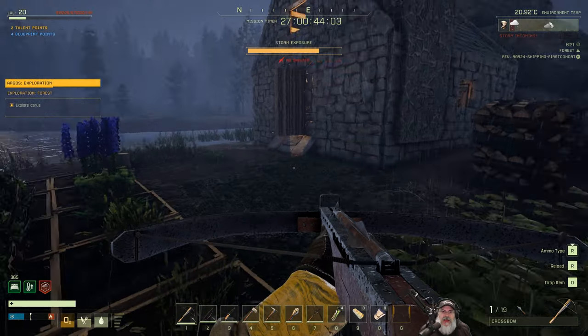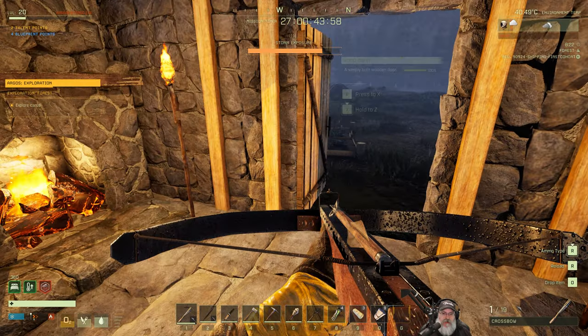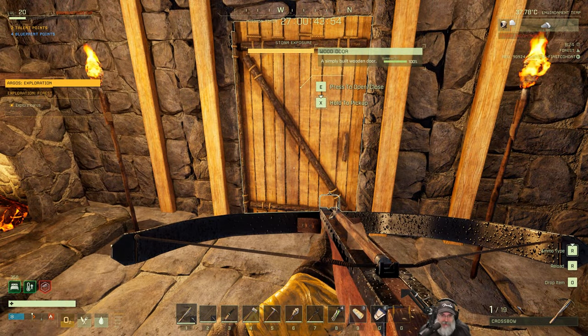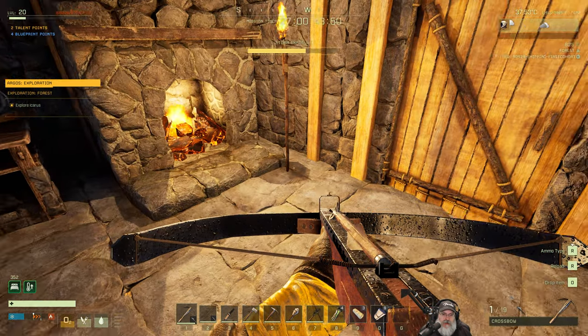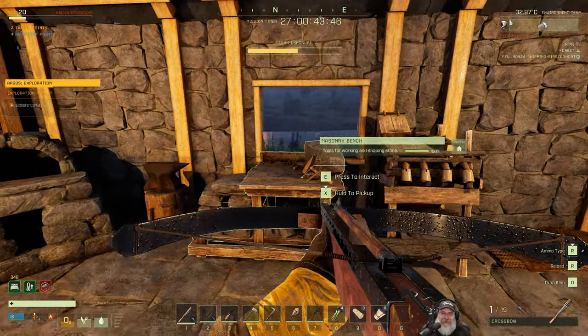Let's get in the house because the storm's getting bad. Love the water drops on my crossbow - isn't that a really cool detail? The funny thing is if you jump in water and it's not raining out the drops aren't there, but they are from rain. Really cool little effect - it's the little things.